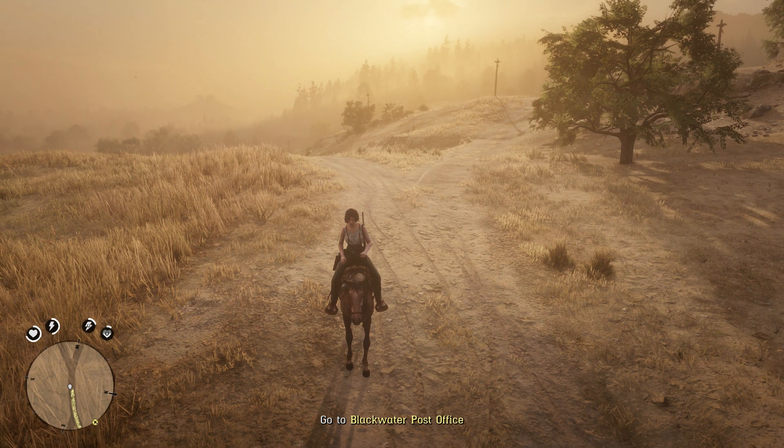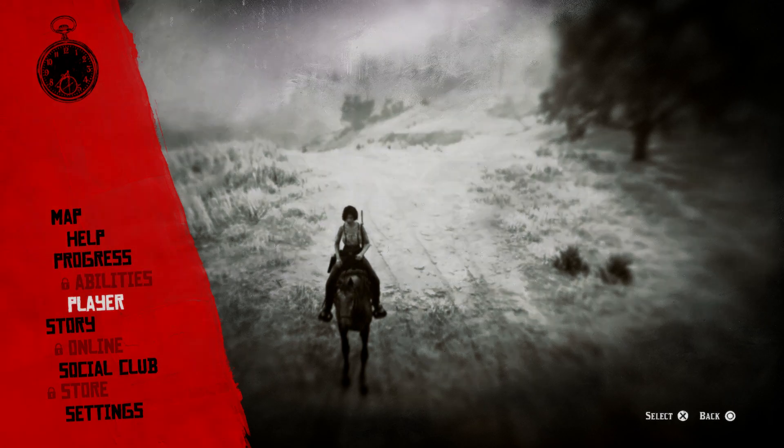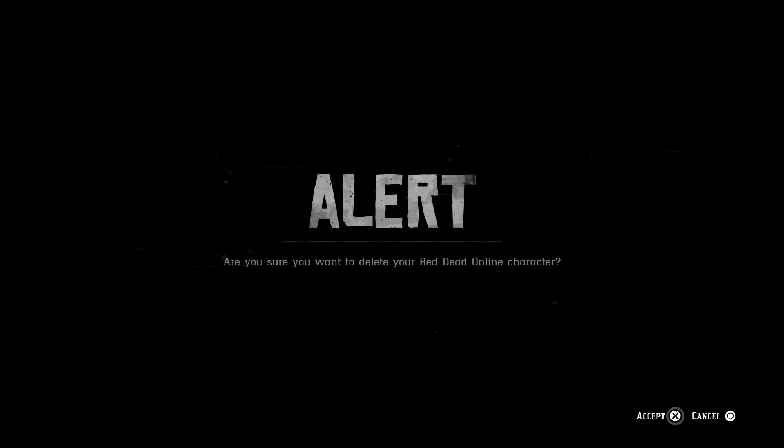Simply press the Options button on PS4, then go to Player. In our case there's our player Selena, and it says Delete Character. All you do is press Square. It will ask 'Are you sure you want to delete your Red Dead Online character?' and you accept it by holding X.